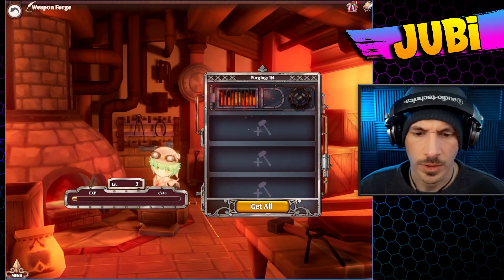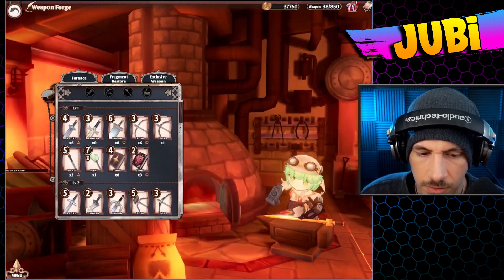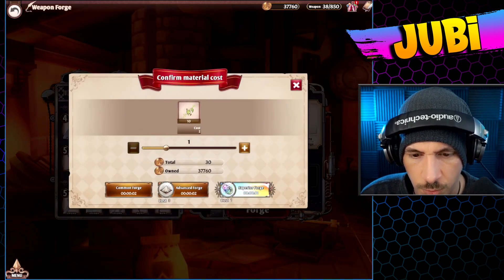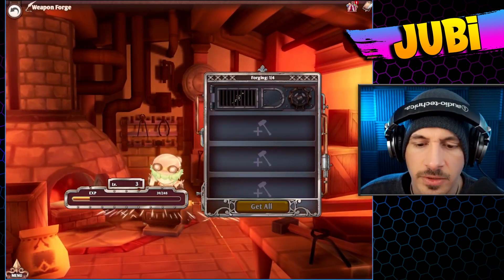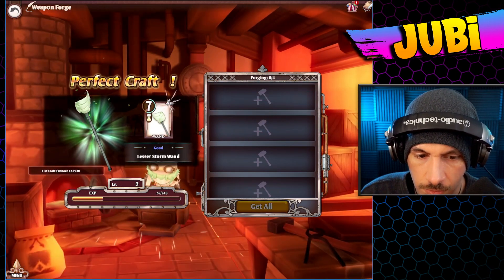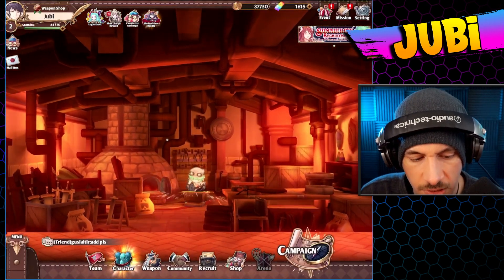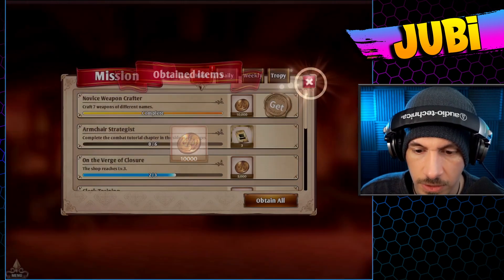Let's see what the special forge is — so this is the forge. I'm going to be doing this a bunch throughout the game. Let's use a superior forge. This is probably extremely inefficient to do it with this one, but I'm just curious. I was curious to see if it was going to be some kind of amazing piece of gear after that, because I have not even used that just yet.